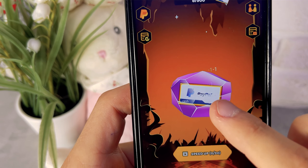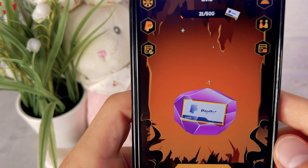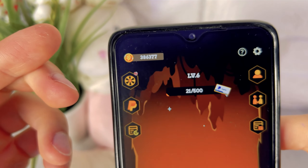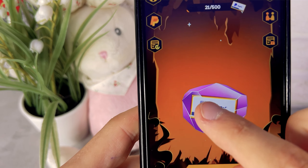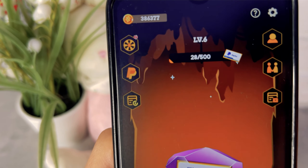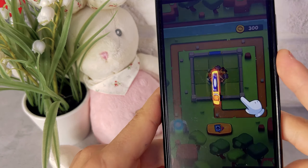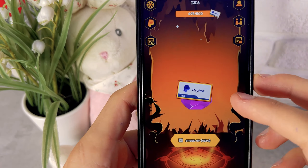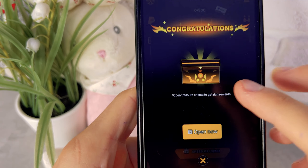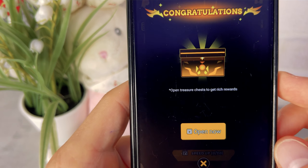The game is called Cash Miner. Your task in this application is simply to click on the crystal and break it. After you break the crystal, you get a chest of gold coins, and the gold coins are real money which can be withdrawn. For each click on the crystal, we take away one health point from it, and to break the crystal I need to click on it 500 times. I just have to click on the crystal a couple of times and that's it — it is broken, and I got a chest with a reward.